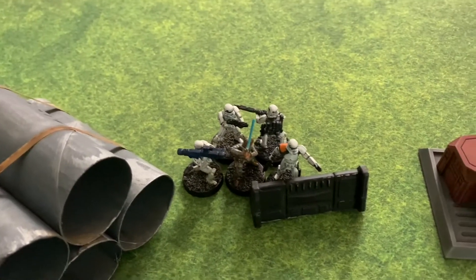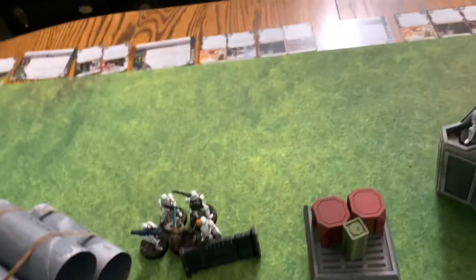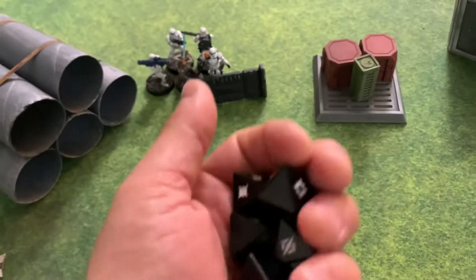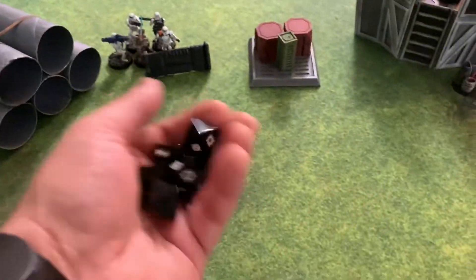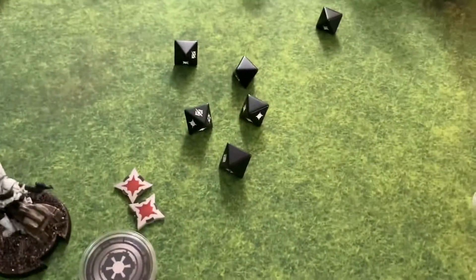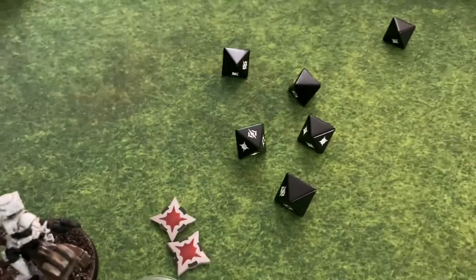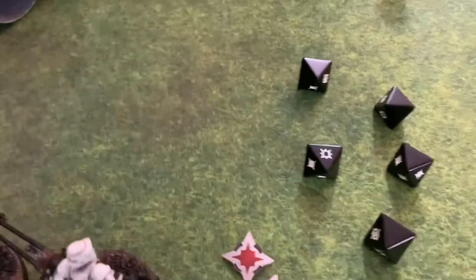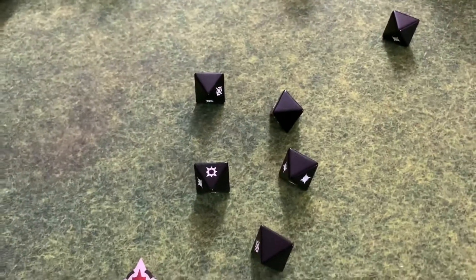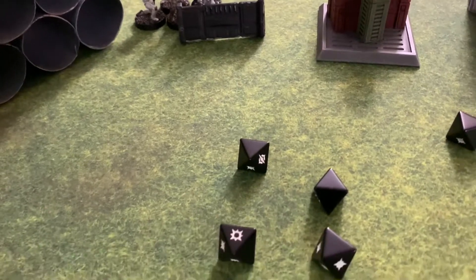Luke has Anakin's lightsaber and is rolling six black dice. Let's see what kind of damage he can do to this group of stormtroopers. That is a really bad roll — one of those converts to a crit but all the others were misses. Looks like Luke still needs some Jedi training; he is struggling.